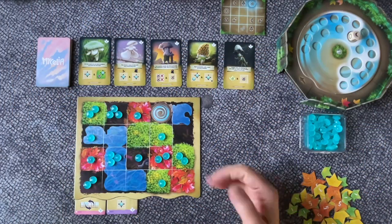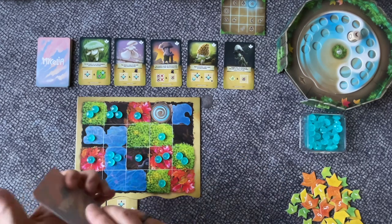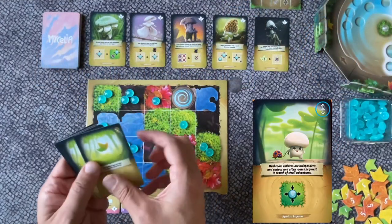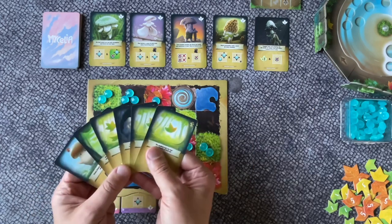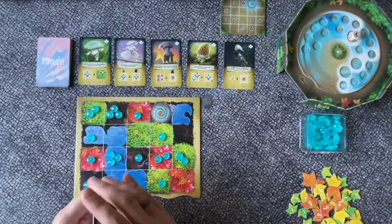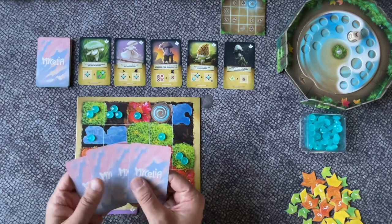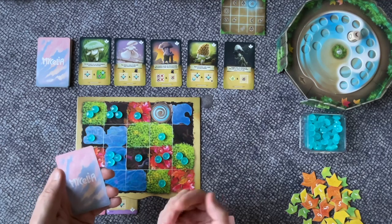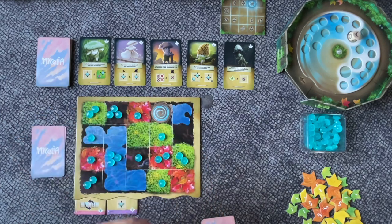At the start of the game all players get a game board, action tokens and a deck of starting cards. This starter deck has a symbol in the top right corner and consists of six cards, which are identical for all players. When you're ready to start you will shuffle these six cards, draw three and place them in front of you. These will be the cards that you will play on your turn. The rest of the deck you place to the left side of your game board.